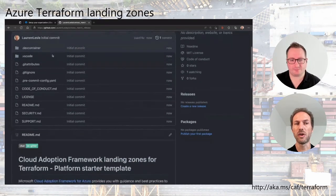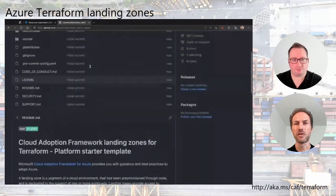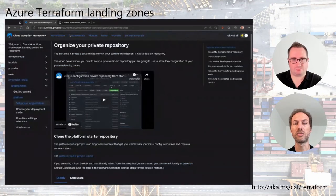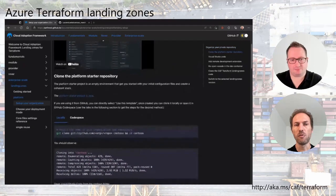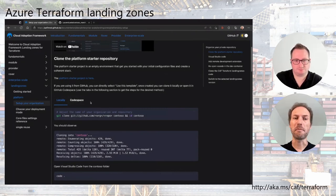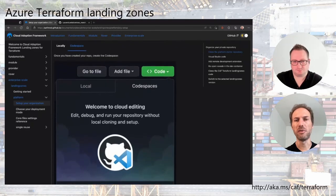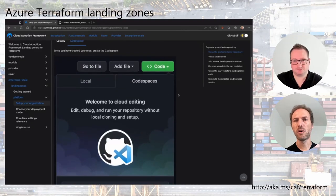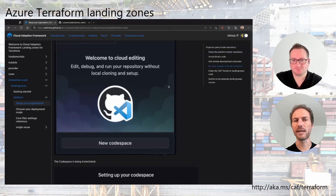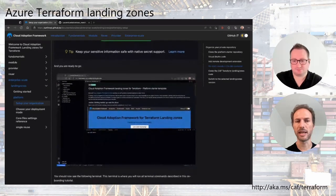This starter template doesn't include a lot of things — it's just a starter generator that will redirect you to the documentation. Going back to public documentation, you can see you have two ways to proceed: locally with VS Code, or via Code Spaces. Code Spaces is the fastest way to spin up the environment. You go to the Code section, create a new Code Space, and it connects to your private repository automatically picking up the rover.